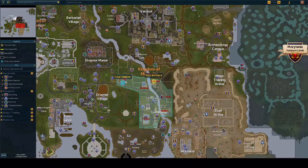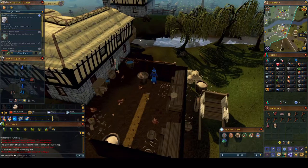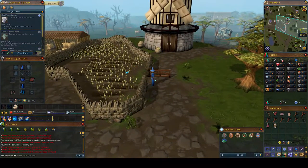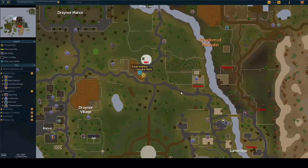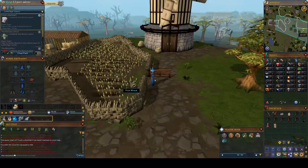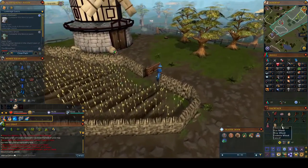Now I'm just going to run over to the manor where my marker is. Alright guys, we're back at the mill. You can see we're still inside this blue box — whenever there's a blue box for your quest, your objectives will always be inside that area, so you won't have to worry about going outside. It's a little help for beginners. So we got ourselves some wheat.